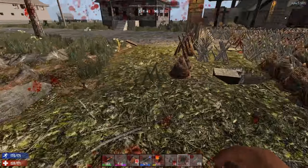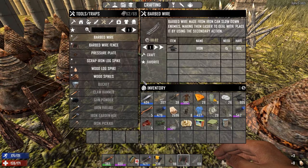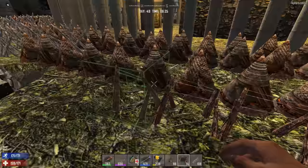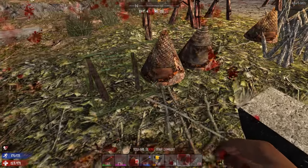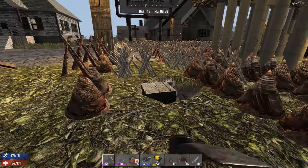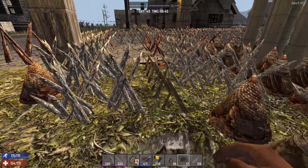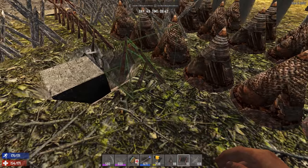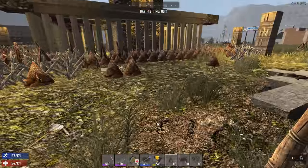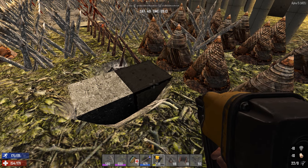Oh you son of a beeswax! I'm just gonna break that out. It takes eight iron to put that down and when I broke it up I got three back. Alright, this one's gotta come up too. I've come to the conclusion I'm not going to use the bow during horde nights anymore, so I might as well use them on these zombies.